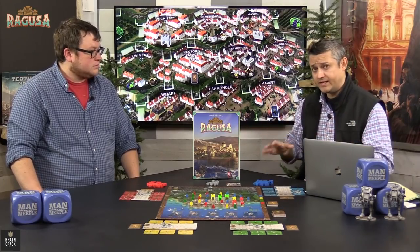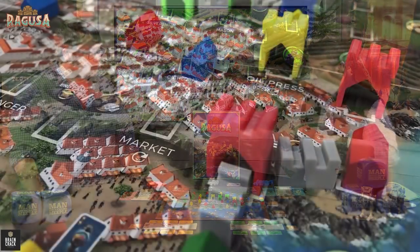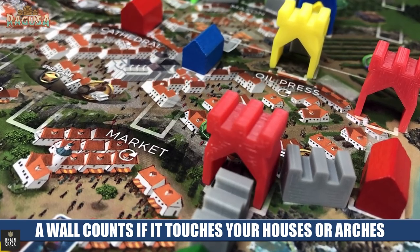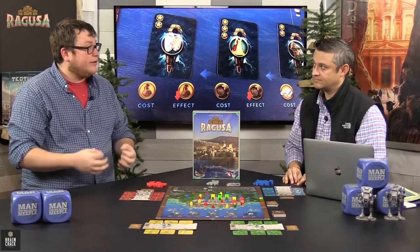Most of the victory points you score within the game are going to be from shipping down at the market or from building walls. There are also a lot of in-game points as well. Your longest uninterrupted stream of walls is going to give you victory points for however long that is. You're also going to get a lot of victory points from the bonus cards you've collected. And then one of the locations is going to give you victory points for sets — so if I have five houses and five sets of commodities, I could score five sets and get the printed value of wherever those commodities are in the game. So you can score a ton of points.